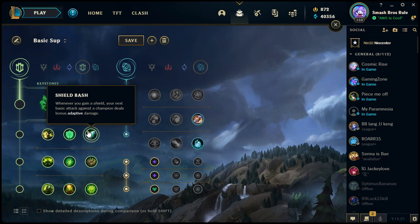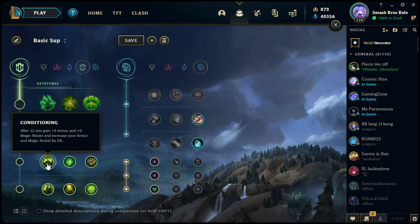Shield Bash: whenever you get a shield, your next basic attack against a champion deals bonus adaptive damage. This is more useful for tanks rather than supports, because you only want to be shielding yourself to get this trigger — shielding an ally will not proc Shield Bash. One champion that comes to mind is Poppy: her passive lets her throw her buckler and when she picks it up she gets a shield, giving her extra damage on her next attack against a champion.